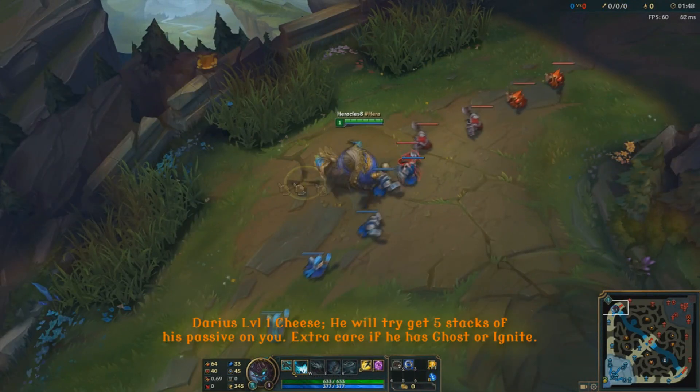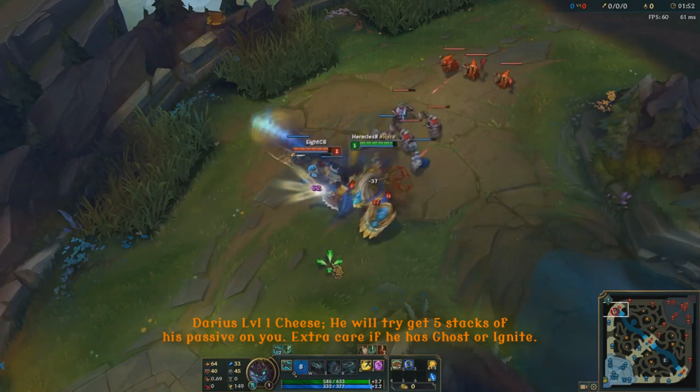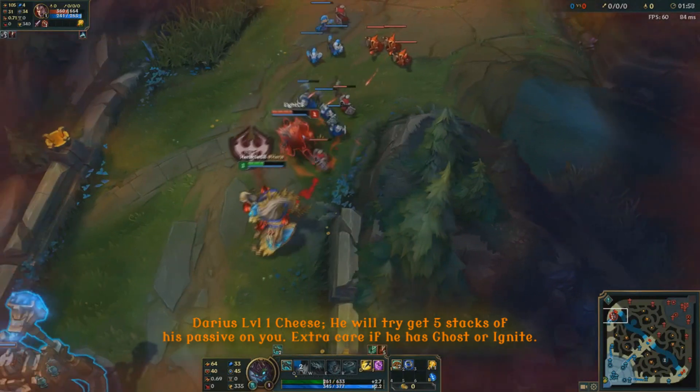Diving right in. In lane, be careful of that level 1 cheese. They're going to try and get 5 hemorrhaging stacks on you using that W to slow you down. Be especially careful if they have Ghost or Ignite, because the cheese is going to be quite delicious.